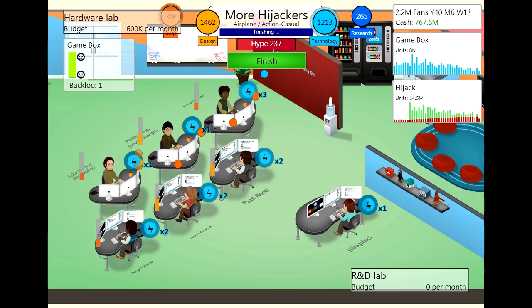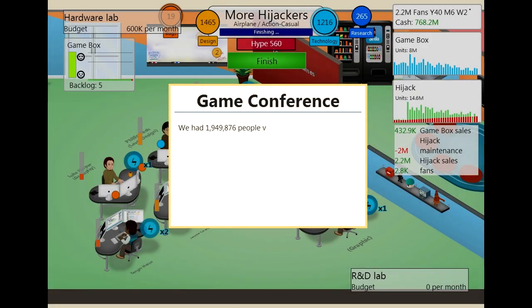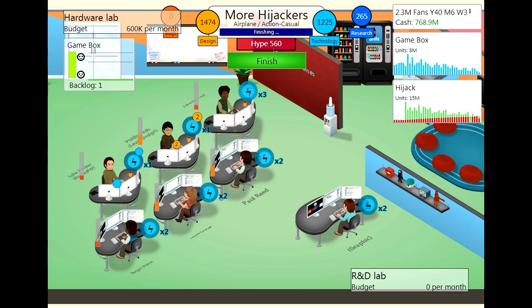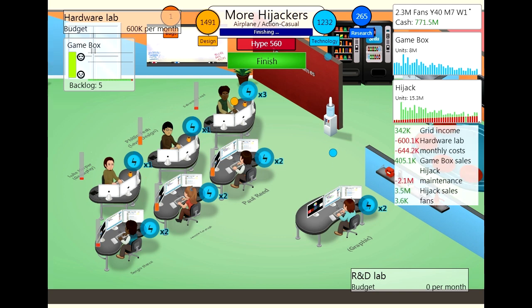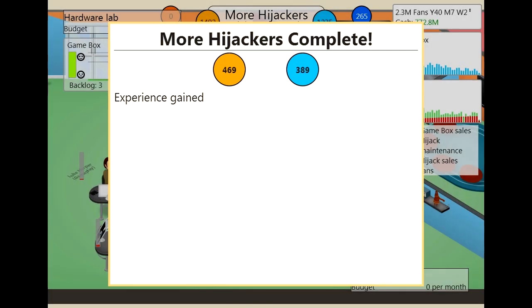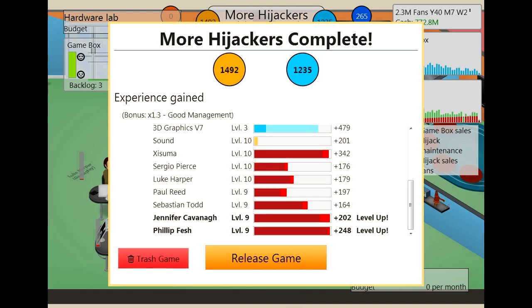Everyone needs a vacation by the looks of it. A game convention in year 40 of the game now — wow that's really been going on for a long time. The hype has skyrocketed up to 560. So we just want to get rid of those bugs and the final bit of polish. Let's just see if we can hit maybe 15,000 on design. OK so I think this is our record hype as well — so actually we'll just click finish. No new records, no surprise there. 3D graphics didn't get leveled up; now we're up to level 3 on that.